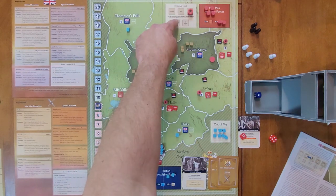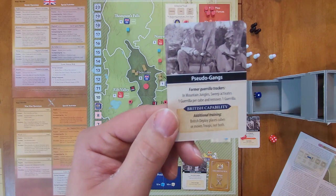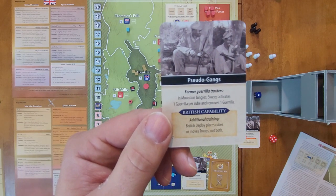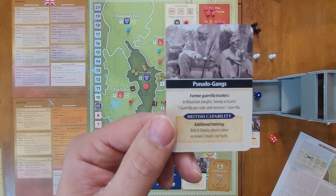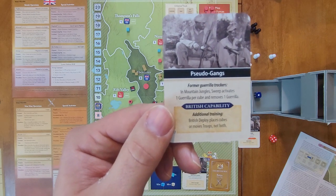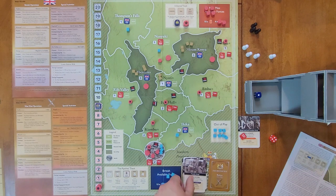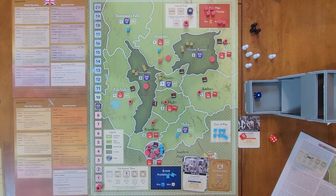We reset and pick our next card: Pseudo Gangs — former guerrilla trackers. In mountain jungles a Sweep activates one guerrilla per cube and removes one guerrilla. The British get a capability: Additional Training — British Deploy places cubes or moves troops, but not both. The British go first and they are going to do a Deploy operation with a Reward special activity.